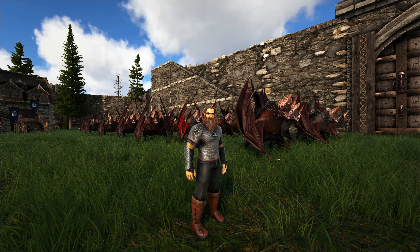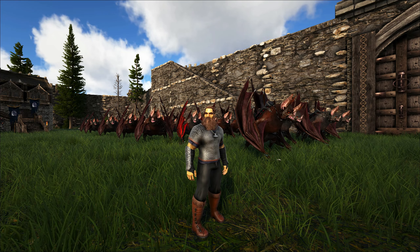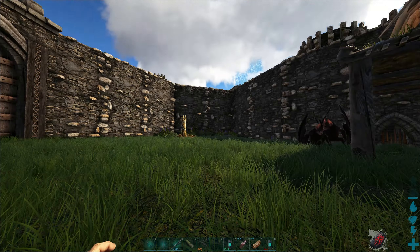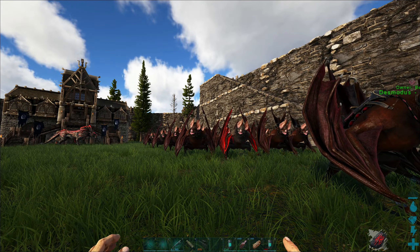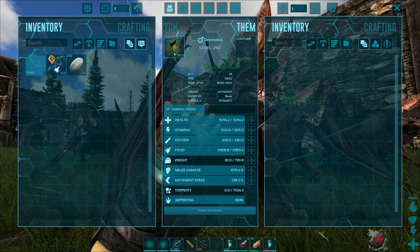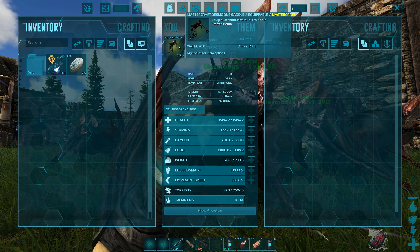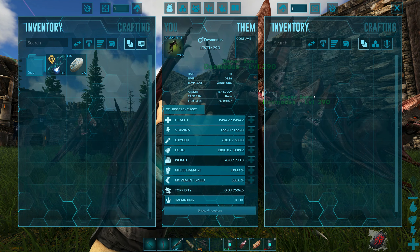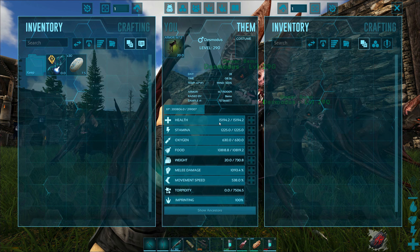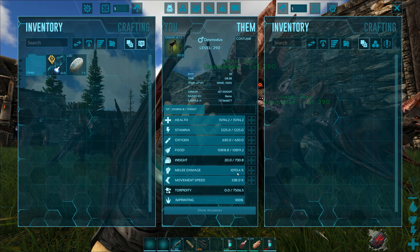I am kind of curious how they're gonna work out, especially when they're in a pack of 30. Let me show you the stats and the saddles. I did change the saddles around since last time — I really didn't want to use that 300 ascendant one, it seems way too overpowered. So I have a 167.2 mastercraft made in the upgrade station. For our bats, health is at just over 15,000, which is not too bad.